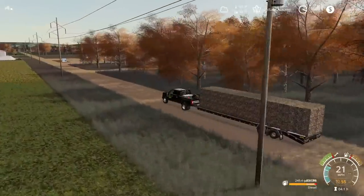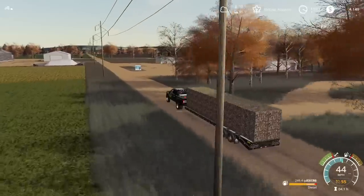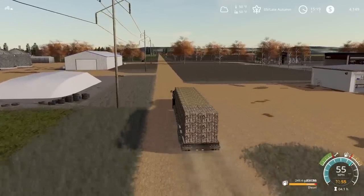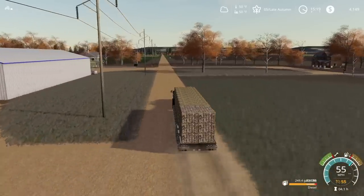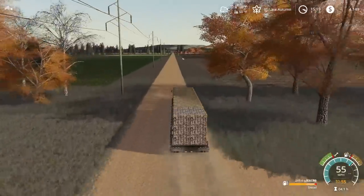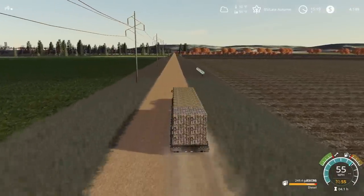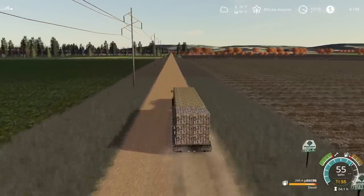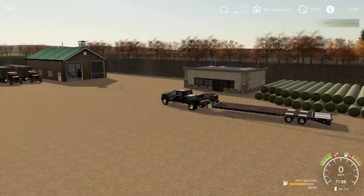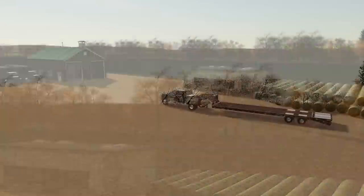We've got our first load of bales all loaded up here on the trailer. We're going to zip on down to the animal dealer and get these sold off. It should be a straight shot down this road, so I think it's going to go pretty quick to get this field emptied. We're not going to spend nearly the time we did doing the cornfield in the other corner of the map. If we unload here we're going to get a grand total of $937 for a full trailer of bales.